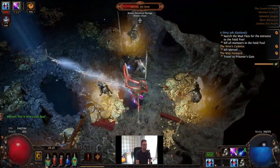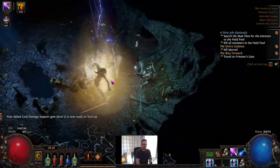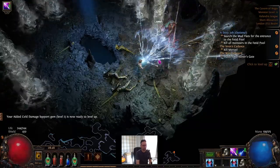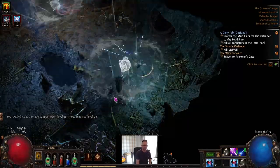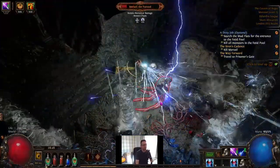I'm going to try and make it as cheap as possible in terms of a Tornado Shot budget. I don't have mirrors to put into the build, I don't have an omniscience. I've probably got about six divines in gear that I've already got on my Spectral Shield Throw character that I can move across, so probably two to three divines worth of gear I can put directly onto the character. I've already crafted some items for it, which we'll come on to later.